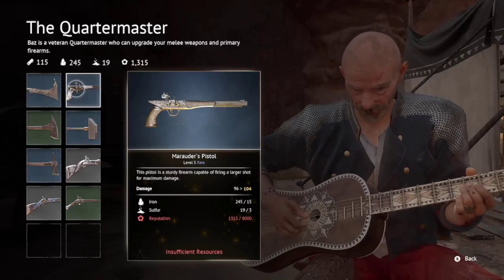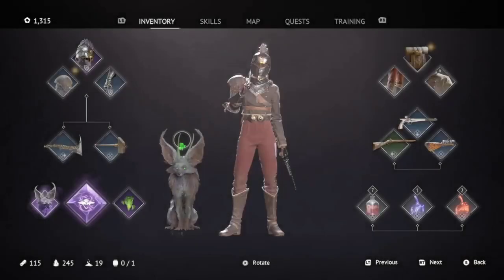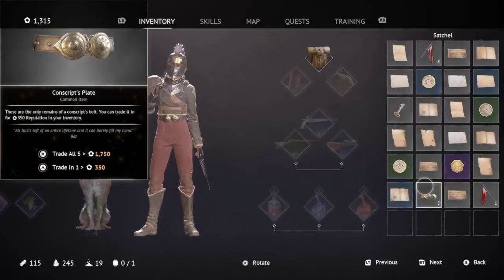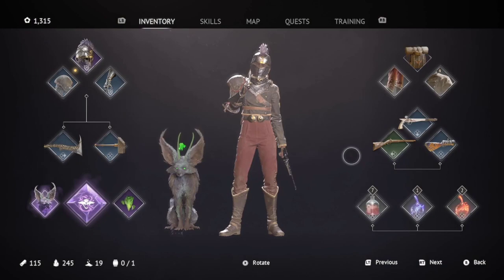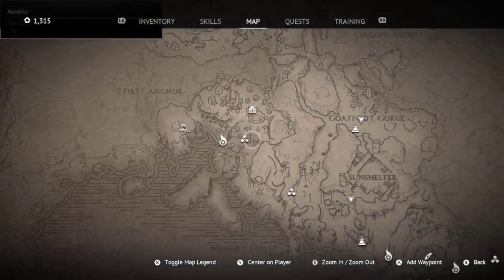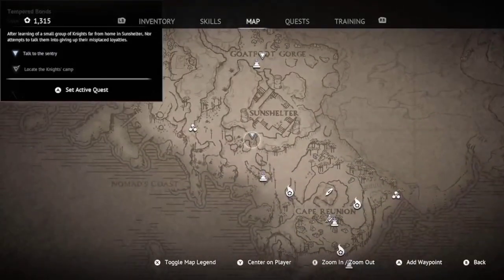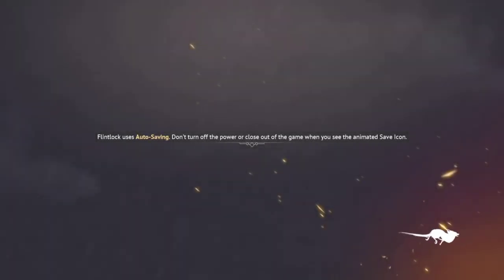The next upgrade gives another additional 8 damage for 8,000 reputation — that's pretty good too. I need 8,000 — let me see how many I have right now. With the conscript's pieces, 1,750. Now which side quest do we do first? I want to do the one with the knight — that seems kind of interesting. Let's go chat with the knight and see what he wants.